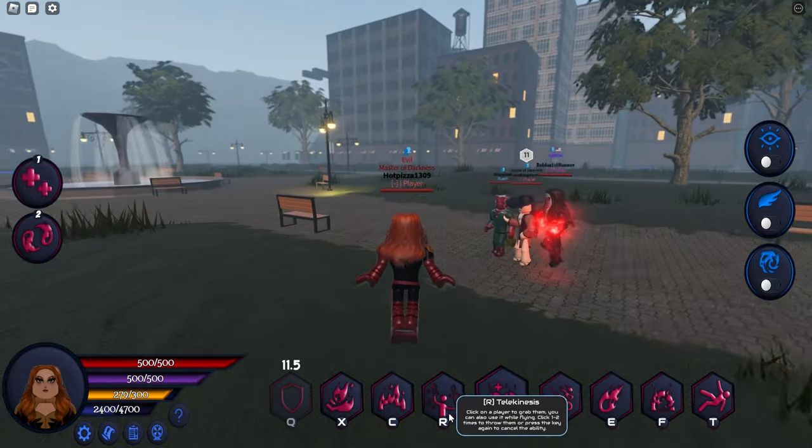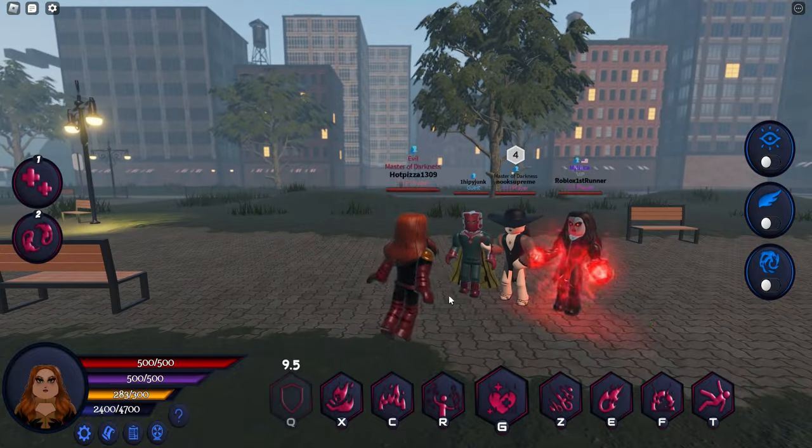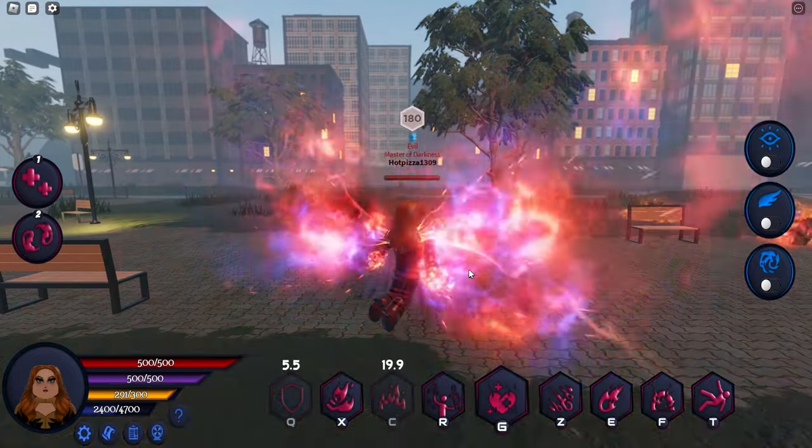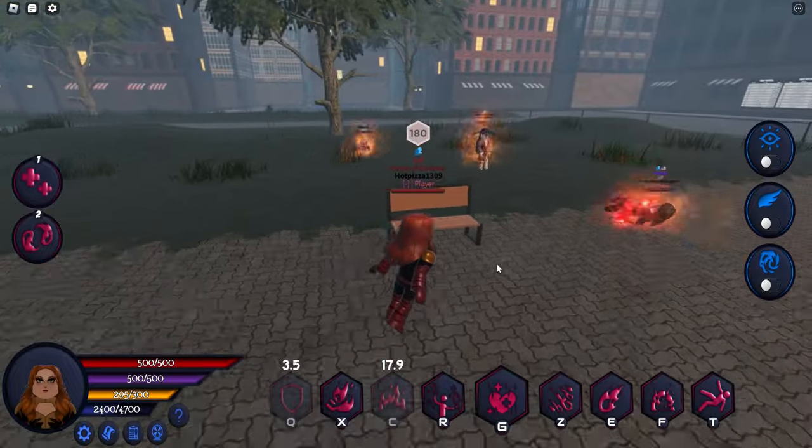Next we got Sea Witch's Telepathic Wave. It pitches everyone away, does damage and burns them.